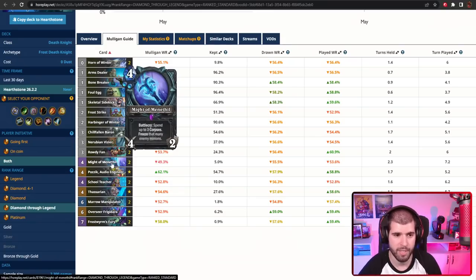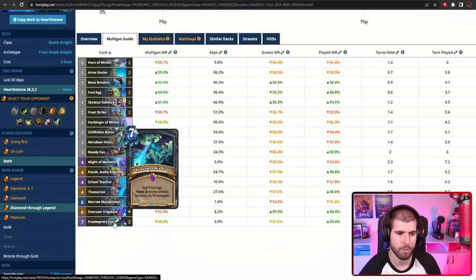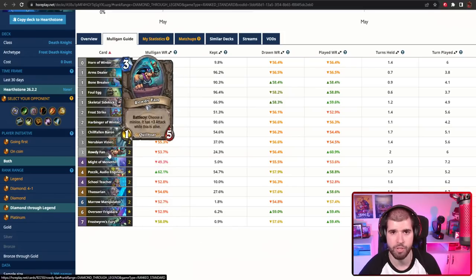It's also important you want to be using this when the board is not that big — 2 or 3 minions, or even 4 — and you just freeze a bunch of them like that, saving your big Frostborn Fury for when the opponent really tries to pop off. We also have a couple of Rowdy Fans, which are still extremely good in order to chip down the opponent in the early game, but it's also a lot of damage in the late game as well if you need it on a hero power.